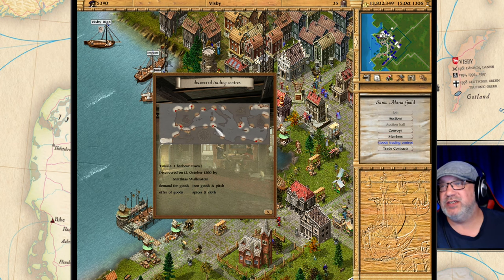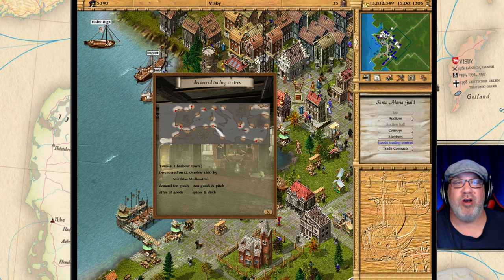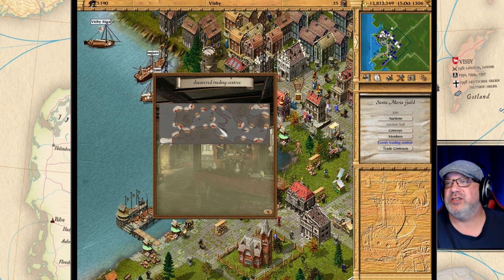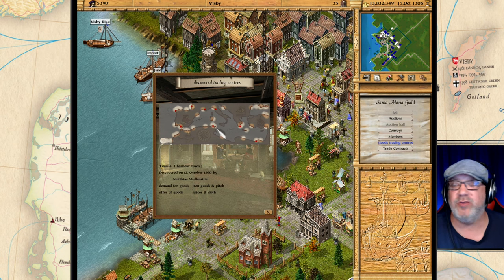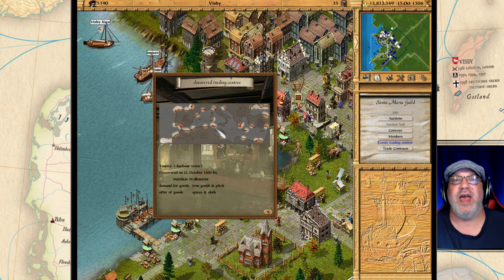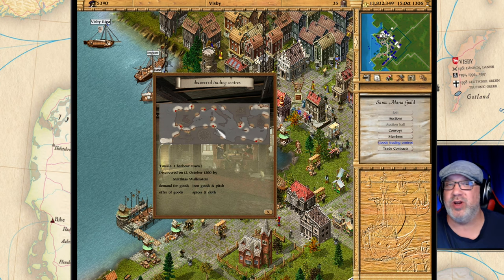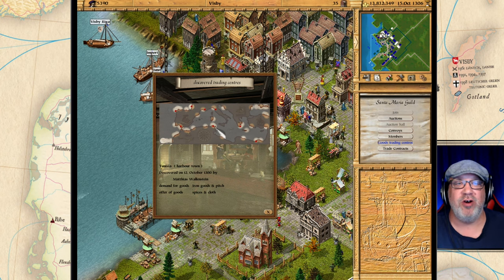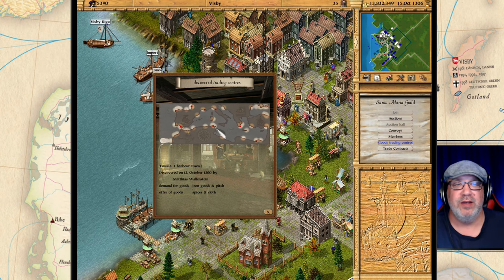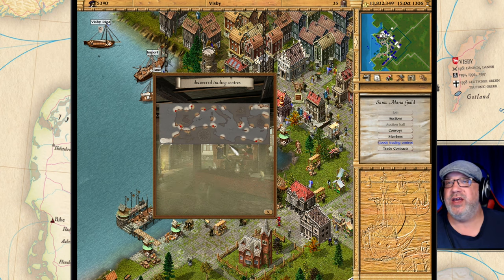There are also contracts, which means the ships will come to these places and negotiate the best prices. It will take a longer time and you will get a contract, and if you fulfill the contract you can get some pretty good prices for goods, but it takes longer than just trading.